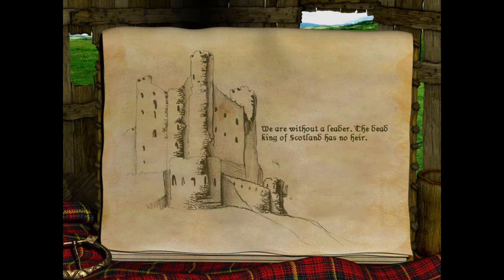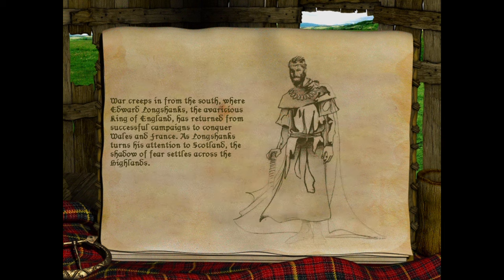We are without a leader. The dead king of Scotland has no heir. War creeps in from the south where Edward Longshanks, the avaricious king of England, has returned from successful campaigns to conquer Wales and France. As Longshanks turns his attention to Scotland, the shadow of fear settles across the heights.